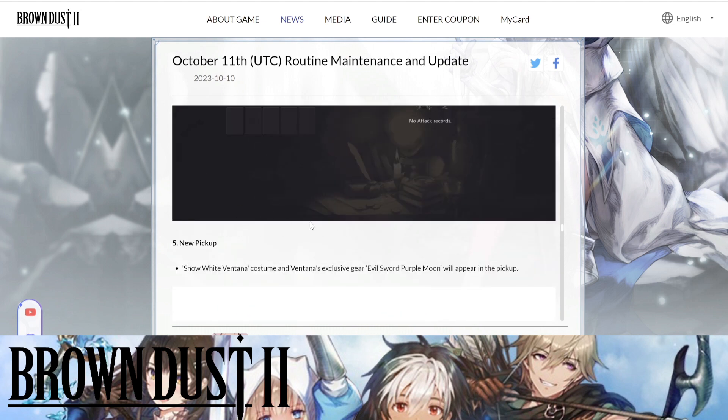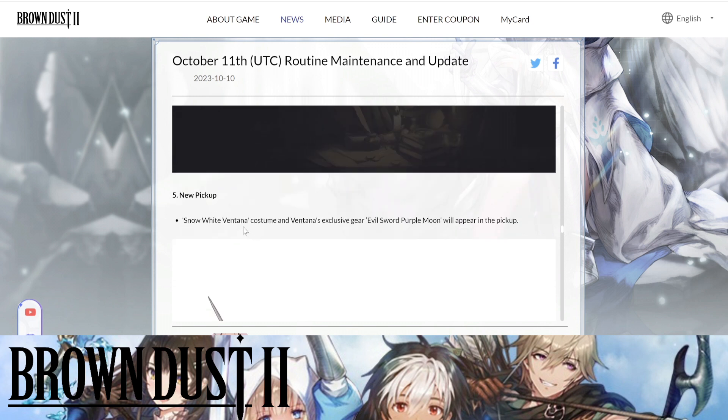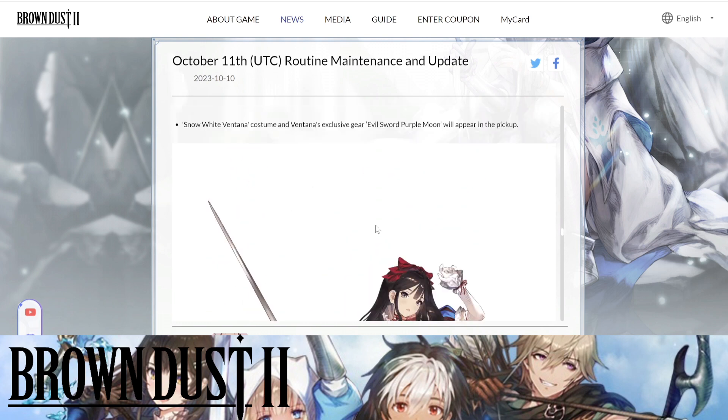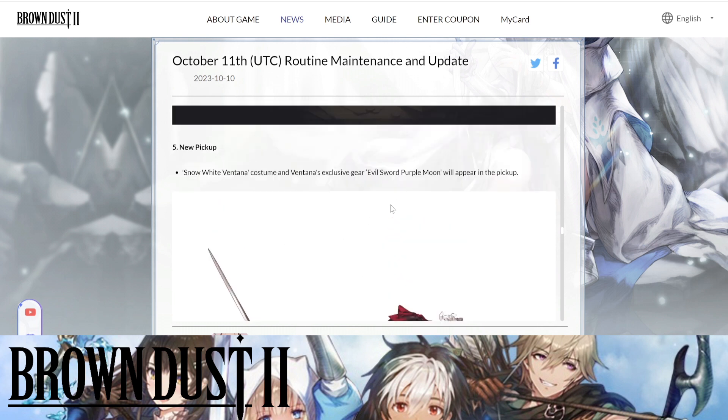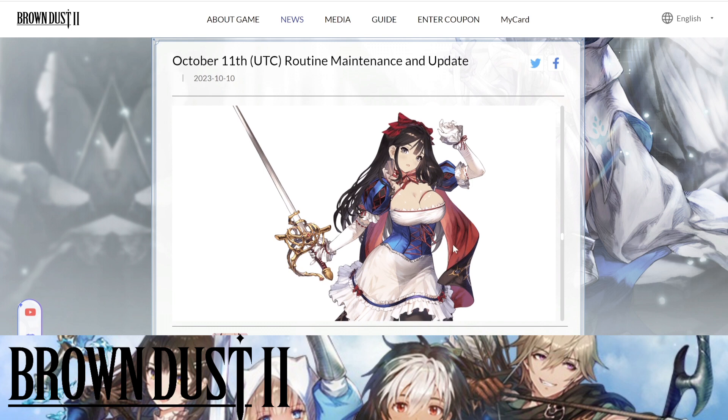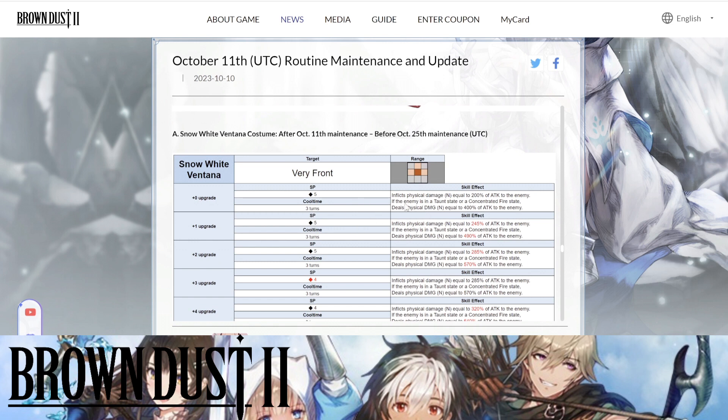The most important part of this update is the new characters and new gear. Snow White Ventana is coming out along with her exclusive gear, the Evil Sword Popper Moon — a pretty cool name. Her SP cost is 5, so you'll definitely want to get her to Plus 3 to reduce that SP cost to 4 so you can use her in more team compositions. She'll be available from the maintenance all the way to October 25th.